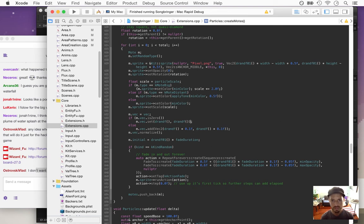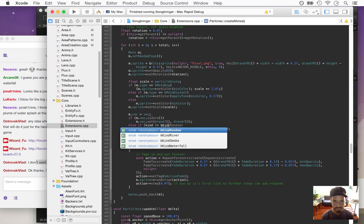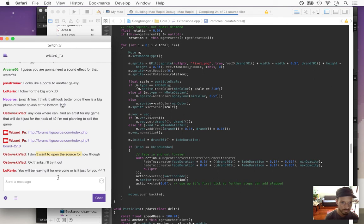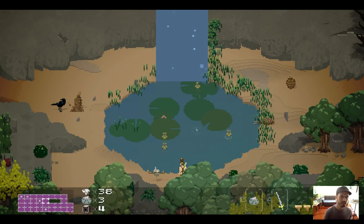mdovevec equals vec. I think it was this — if kind is not equal to k-kind waterfall. Yeah, there we go! We've got particles coming straight down — but they're too big, they're twice too big.